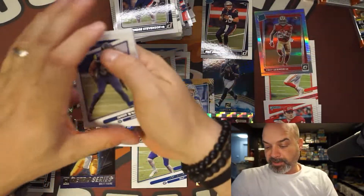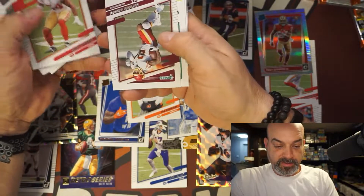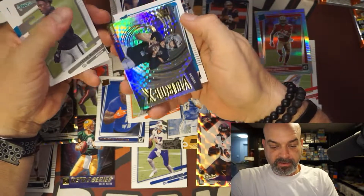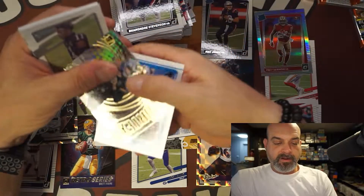So Trey Sermon is our optic. Wagner, Jacobs. Henry, Ruggs, Derrick Carr vortex, and JC Horn. Alright.